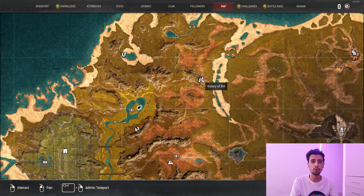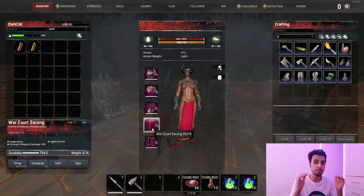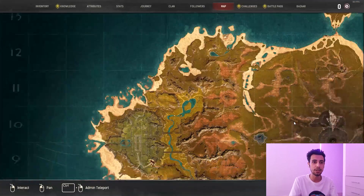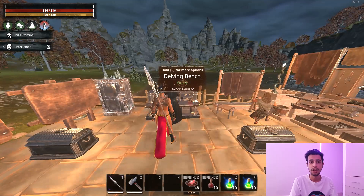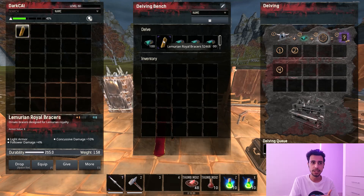After you learn the Black Cursor recipe, go for the Gloves of Jill — very obvious where to find it: go to the Jill Dungeon, complete it, and get the Gloves of Jill. For War Court, which is the big question for many people: you need a Delving Bench. Learn the Delving Bench at the shrines in the middle of the map, put Eldarium inside along with a Lemurian recipe, and it will delve the Lemurian recipe and give you the War Court recipe.